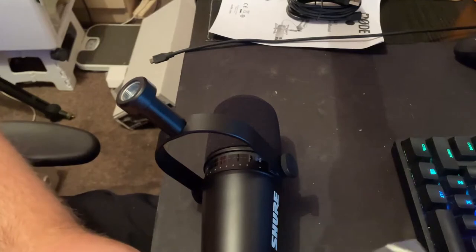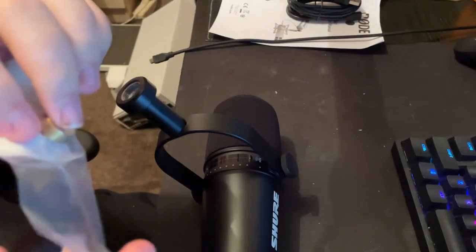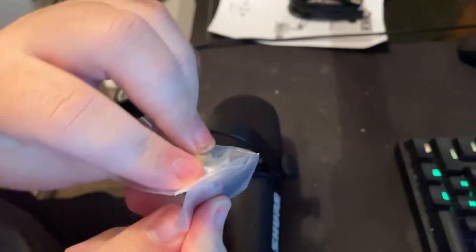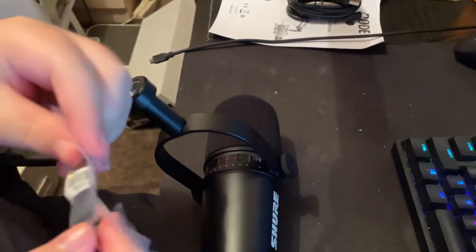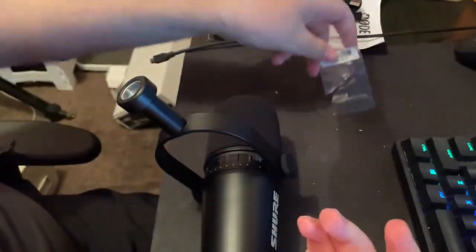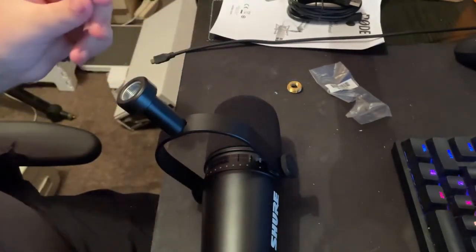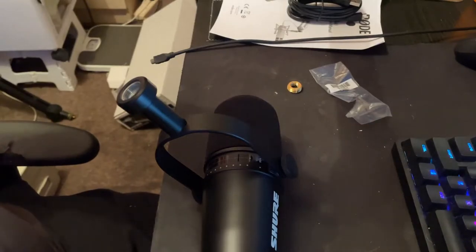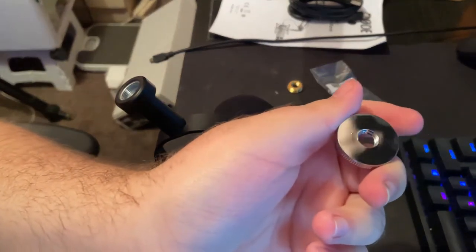Now there should be a sealed bag where you can open up with a little fresh strip, so you have to put a hole in it to tear it out. You should be able to open it up and seal it back up — it looks like a sandwich bag. I was also thinking about my Blue Yeti shock mount as well. I wanted a boom arm for it.